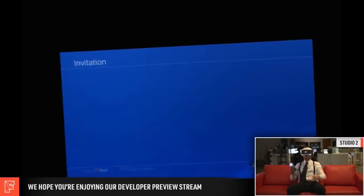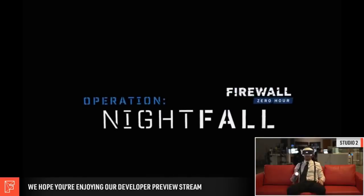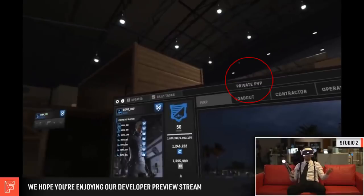Frank receives an invitation from Demo One, and when he goes to check it out he can see all the other players in that lobby beforehand. Frank accepts and is loaded into the new lobby. At the top of the menu we can see he's now in a private PvP lobby - private contracts. On the far left panel there's a list of all connected players with new icons beside each name: either a shield icon for the defending team or a sword icon for the attacking team. The icons representing teammates' loadouts have also been updated - they are no longer white silhouettes but detailed images of the actual weapons and equipment being used.